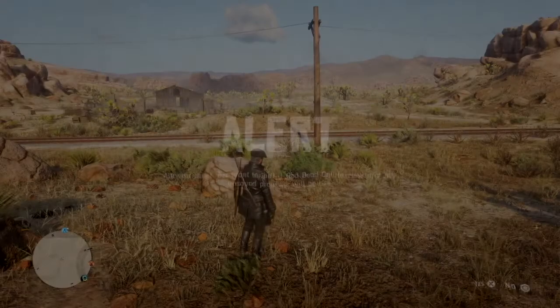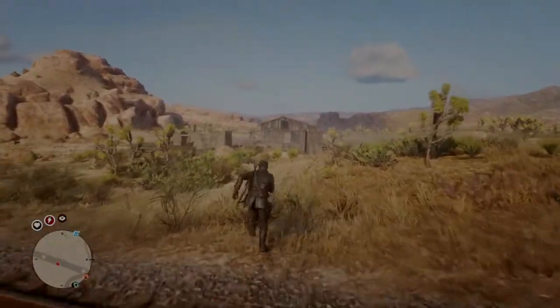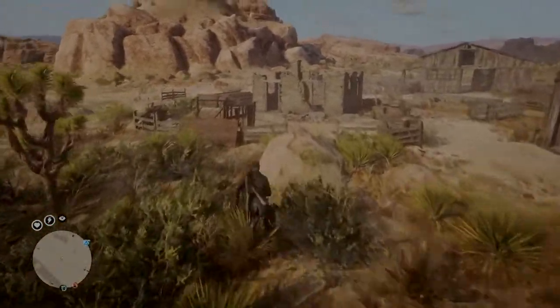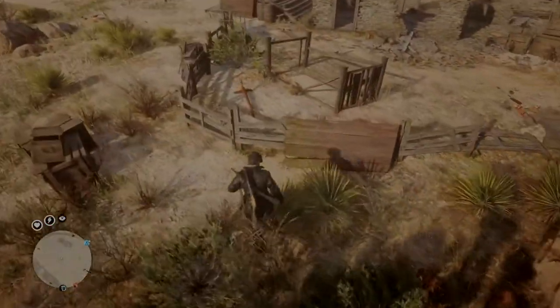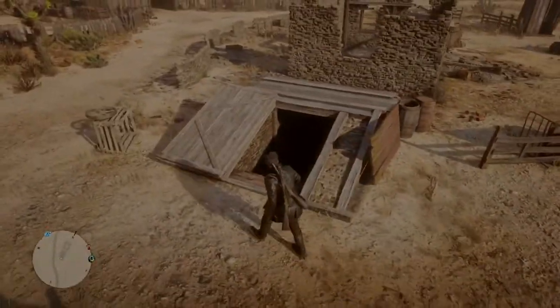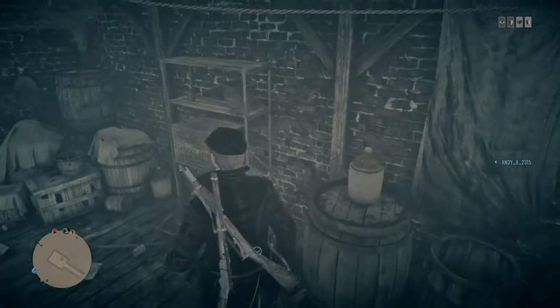I'm gonna skip the loading screens because that's just boring. You see where I ended up — really close by. There are three collectibles that you can find here. The first one is in the basement where the boss of the hideout is located, if you have a hideout that spawns here. Go up a little bit, go down to the basement, and on the shelves you find an absinthe bottle.